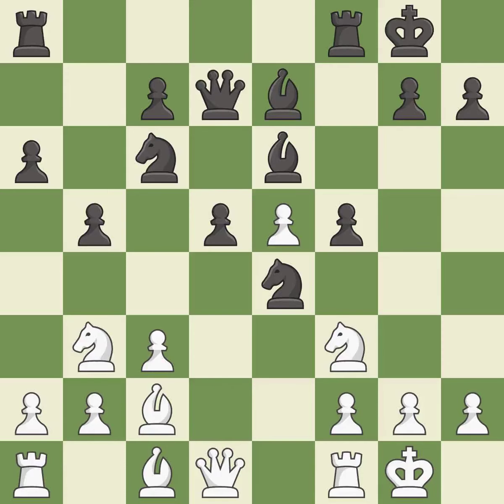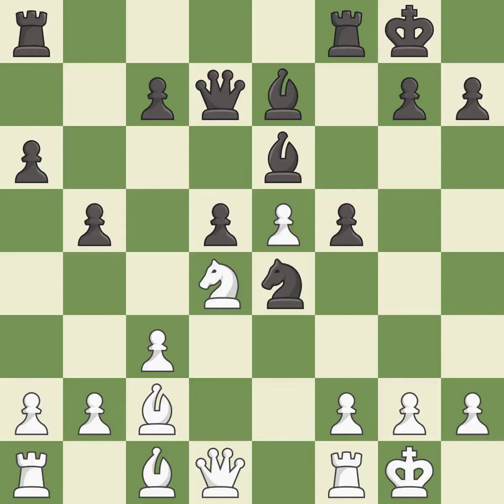This connects the rooks, which helps them coordinate together in the future. This offers an equal trade of pieces. This is an equal trade. Takes back. This kicks an opposing knight.